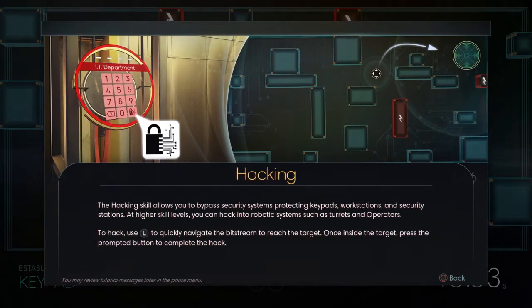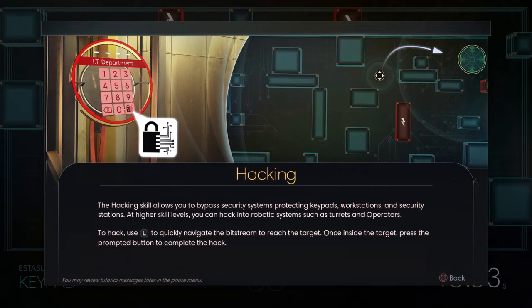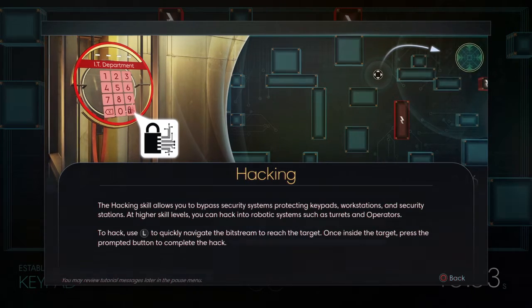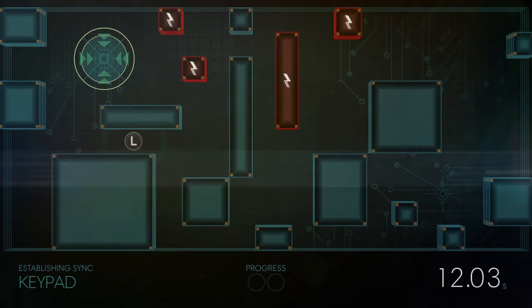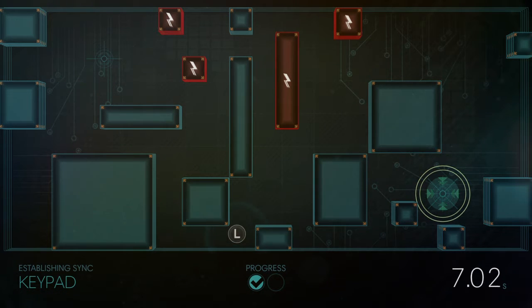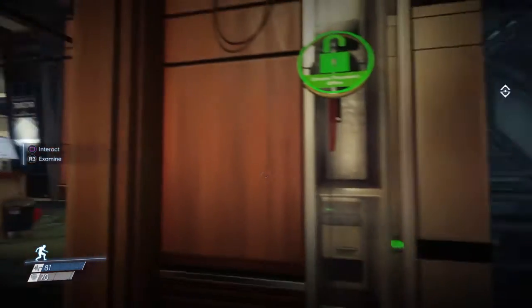The hacking skill allows you to bypass security systems protecting keypads, workstations, and security stations. At higher skill levels, you can hack into robotic systems such as turrets and operators. The hack: use L to quickly navigate the bitstream to reach the target. Once inside, press the prompted button to complete the hack. Getting it over there — oh there's another one. I wonder what happens if you don't do it in time. Probably nothing good.